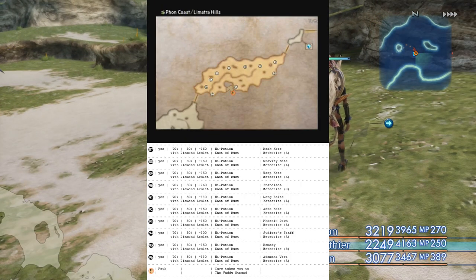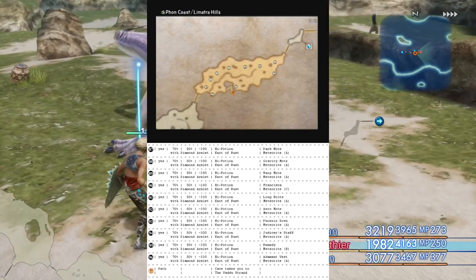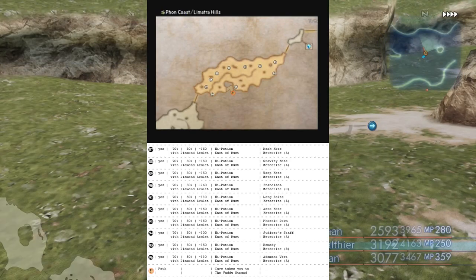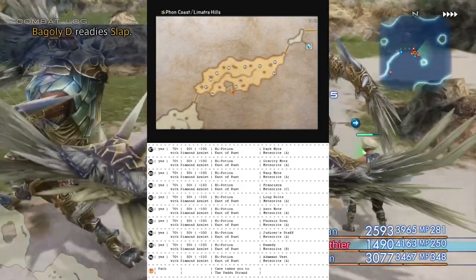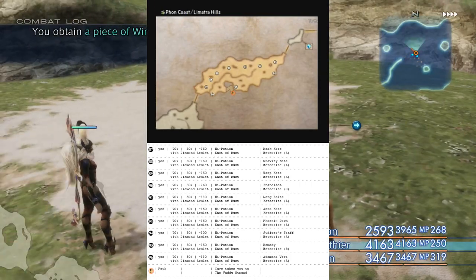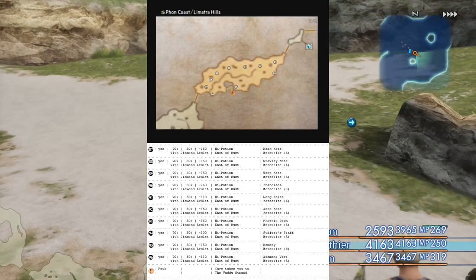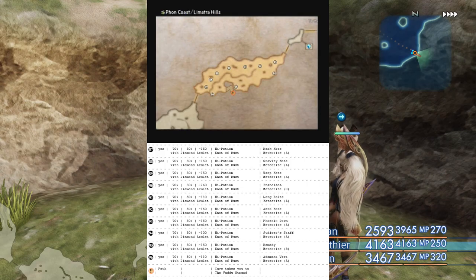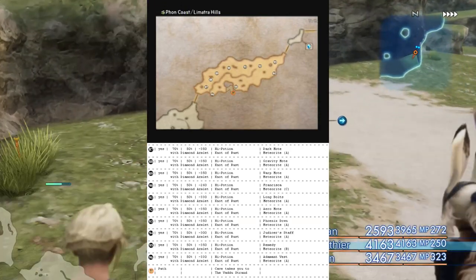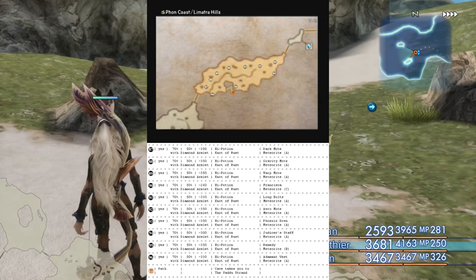Next up, we have multiple numbers going across from left to right for each treasure. The first number is a percentage — basically the percentage chance of the chest spawning each time you zone in. The next percentage is the chance that the chest will contain money or gil instead of an item, so if it's 50%, then half the time that chest is going to spawn gil. The third number, which has a kind of wiggly line before it, is the maximum amount of gil that can spawn in that chest. Then we have four items for each chest: the top two are the standard items that can drop, and the bottom two are the items that can drop if the party leader has the diamond armlet equipped. Without the diamond armlet, if the chest is going to drop an item, each of the two items has a 50% chance of dropping.